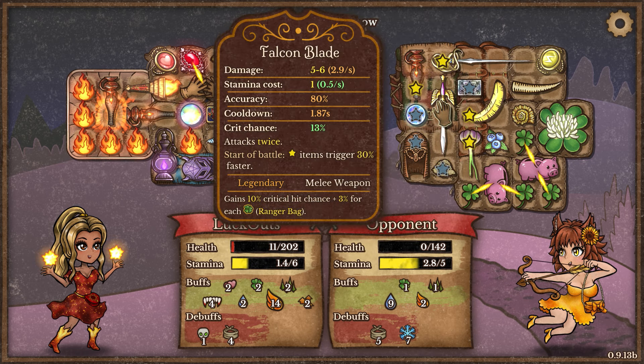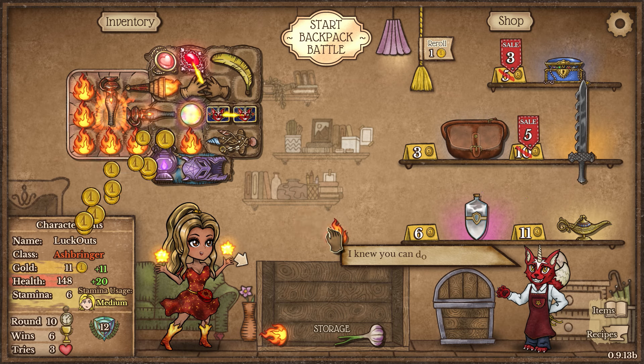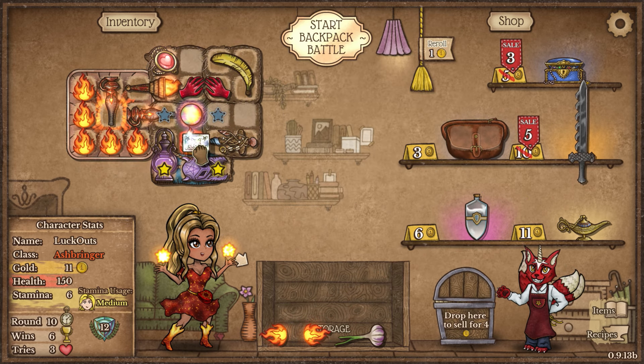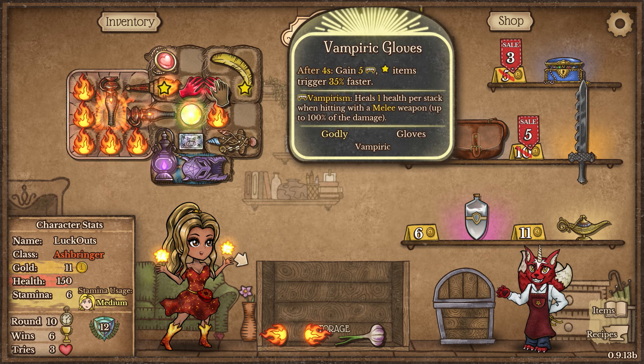Very close - 231 DPS. They had a lot of DPS but we had so much survivability - it's kind of crazy. So now we've got our Vampire Gloves, which is going to increase the speed of our Burning Torch and give us Vampirism. It'll be amazing.